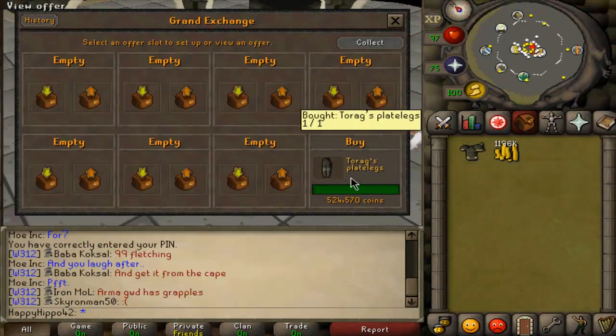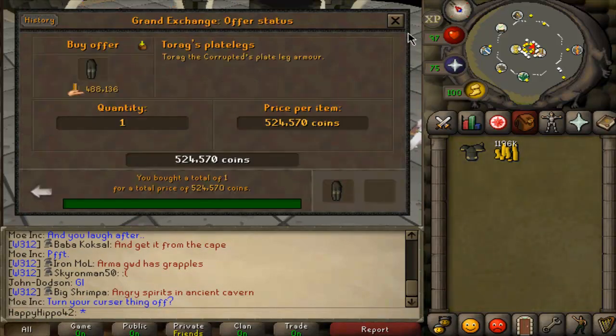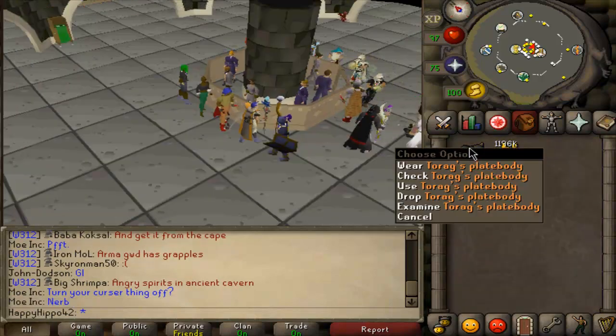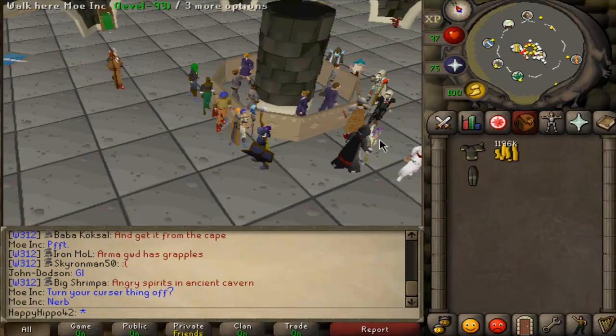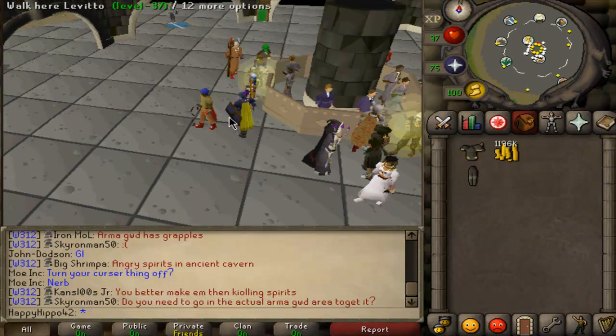Well, we've completed 724 barrows chests in total which is 25 short of our little mini goal of 50. As you can see, picked myself up a pair of torax plate legs and a torax plate body and we're now going to go and do some zami. So yeah, we'll see how that goes. Hopefully we get lucky.